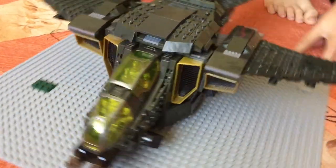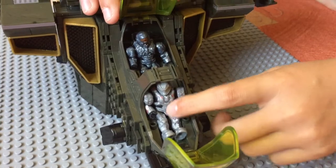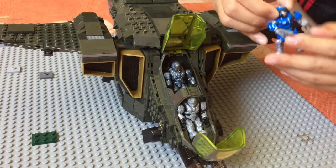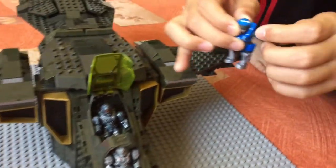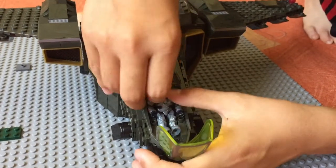At the front we have two co-pilots, and you can attach two characters. It cannot be the new modified characters because they won't fit — their new armor prevents them from fitting in. You have to use the old-style characters.